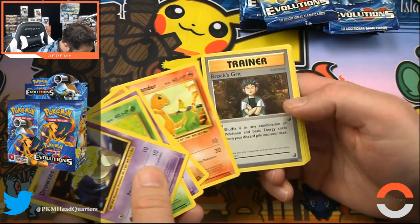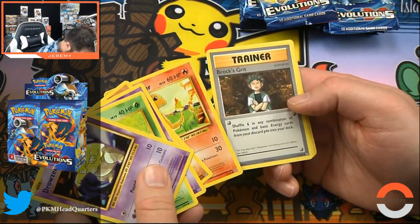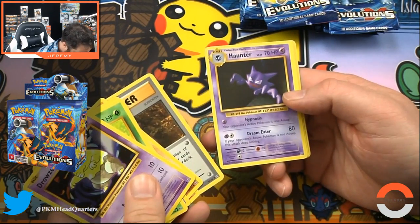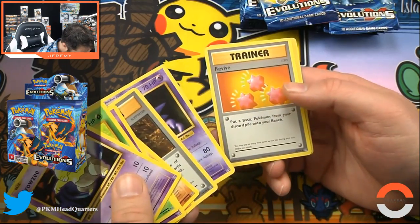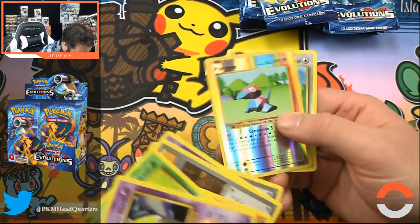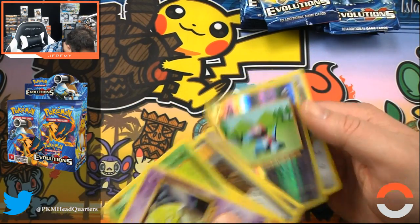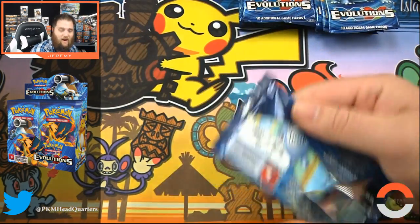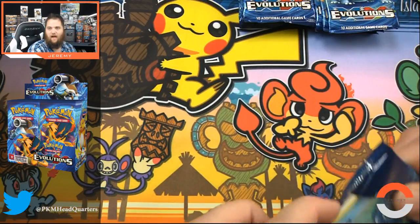Ghastly, Diglett, Charmander. Brock's Grit — the foil version of that is way up there. Haunter, Revive — this looks awesome in foil. Porygon and Far Fetched — that looks awesome in foil. I hope you're enjoying this — opening packs is what I do.